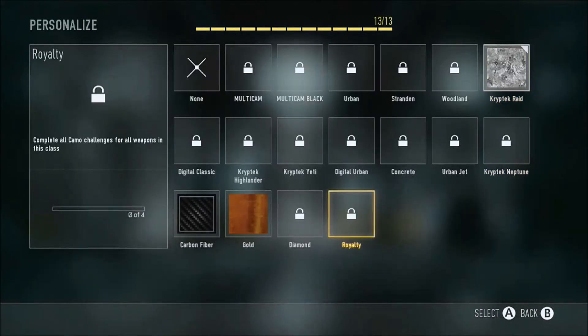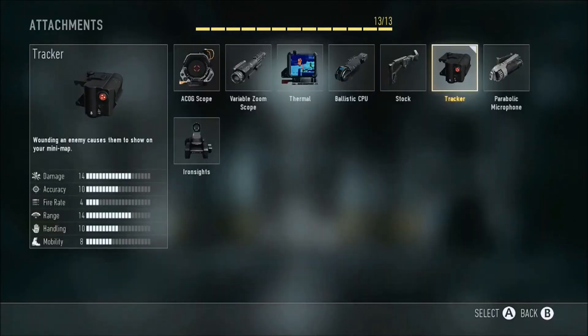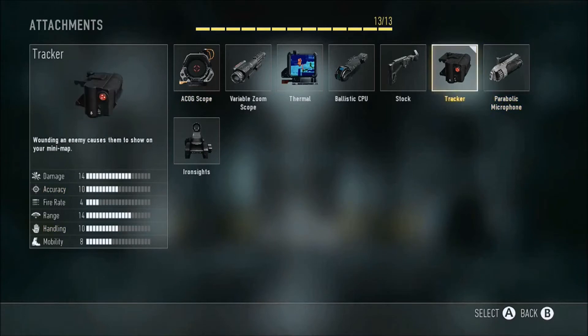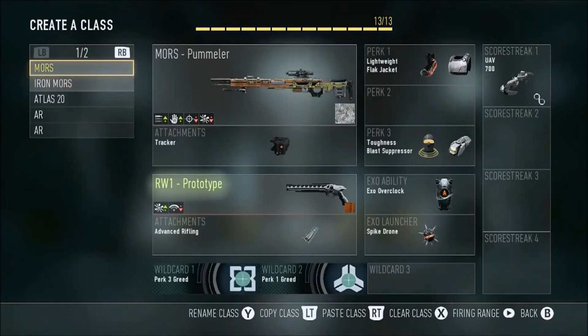Here are the camos I have for it, just different things like that. I use the tracker attachment — if you get a hit marker on a guy, that shows up on the map, which really interests me. I don't use thermal, don't use variable zoom, I enjoy the regular scope. I don't really use ACOG — don't really need that. No stock needed. I use iron sights on my other class.